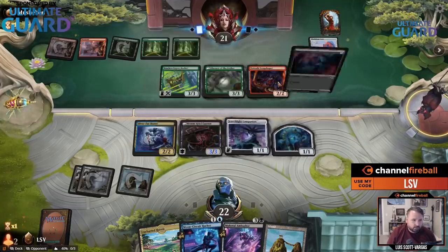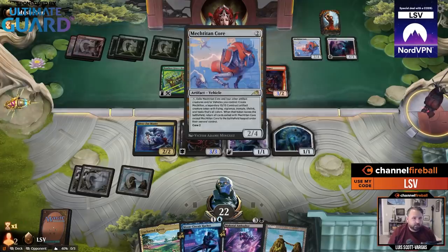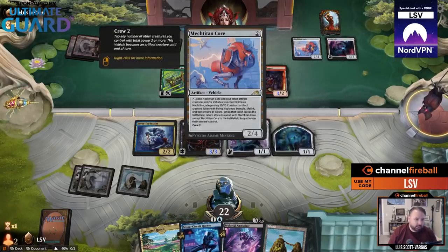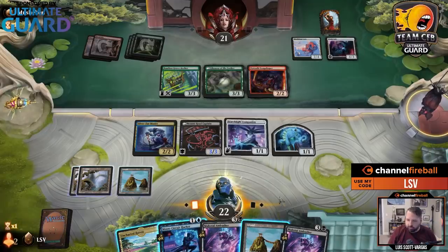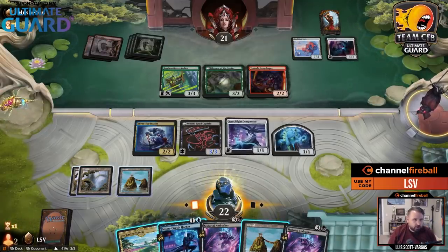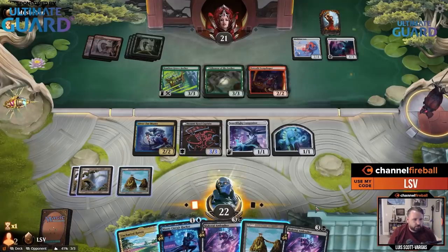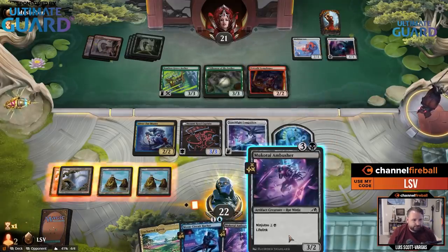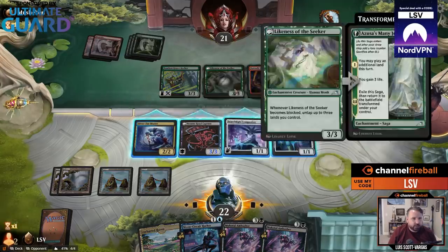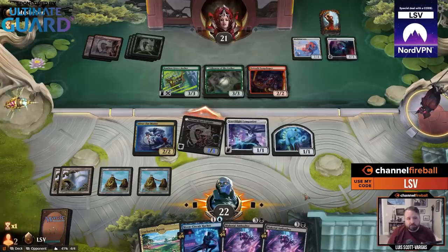There's a 2-2 that gets plus-1 plus-1 — it's an artifact for their Mech Titan Core. They've got two artifact creatures or vehicles, so they need two more — that's actually getting kind of scary. Now, can I attack? I attack with the 3-3 Menace. They can block with those two. It's probably worth attacking with the 3-3 Menace because I'm trading off for something better. And if they don't block, obviously I'm happy with that too.